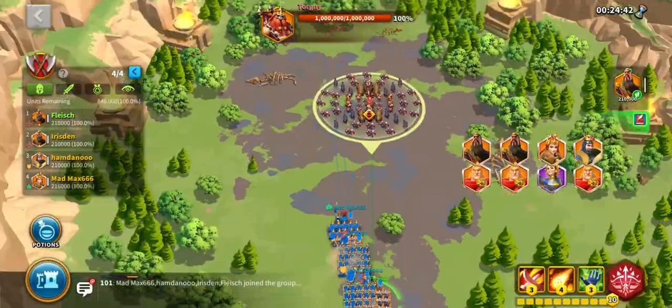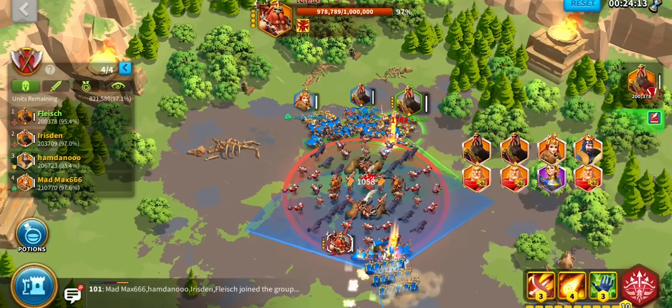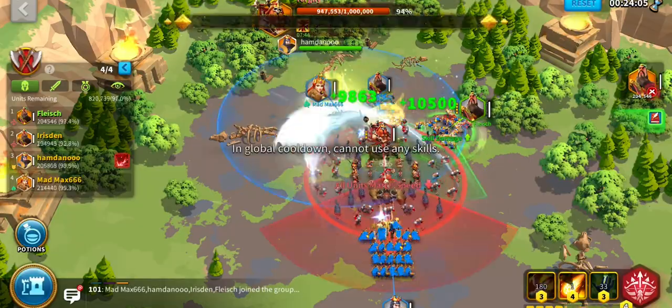Use two damage dealers, one support and one tank. Damage dealers need to go with the Meteor Strike skill. Support Atoflat Joan with group heal, and tank just uses taunt and heal to keep up tanking.